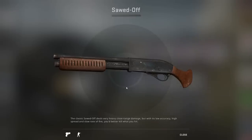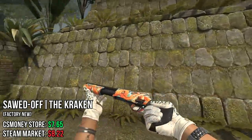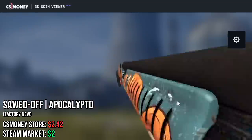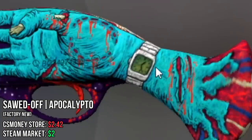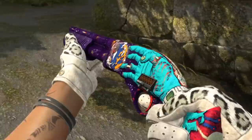Next up, the Sawed-Off. Of course I included the Kraken, because it's red quality and OG from the Winter Offensive collection. But I also included the Sawed-Off Apocalypto. I like the purple space in the background, the Bomb Earth, and on the handle there's a watch. So if you have an agent skin, you can wear two watches!